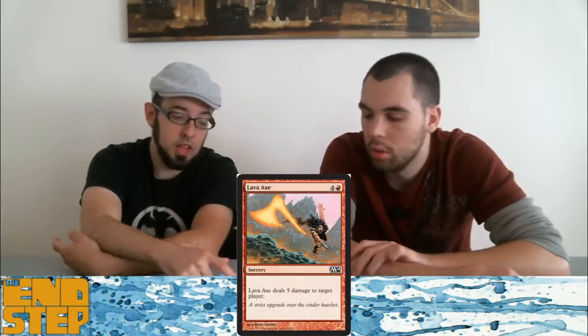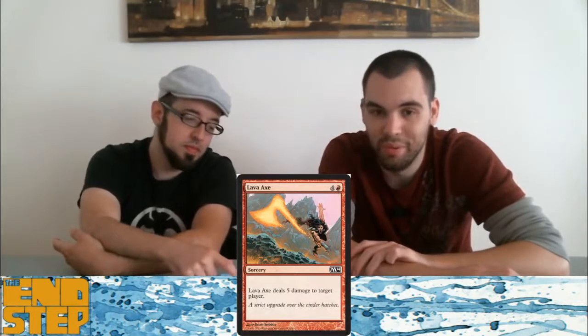Lava Axe — in case you want to do five damage at sorcery speed for five mana.